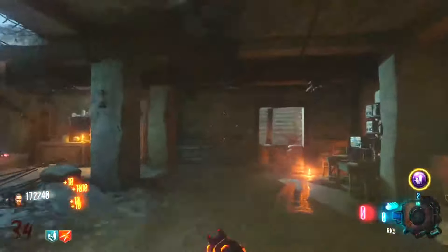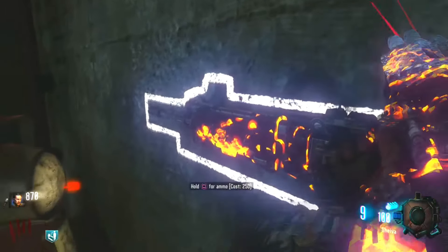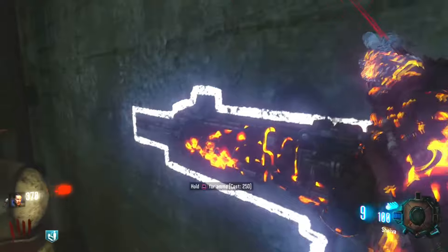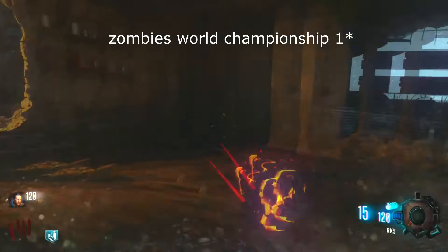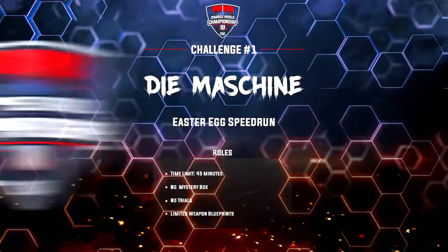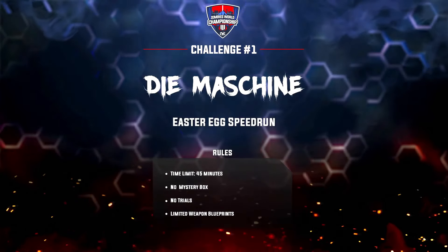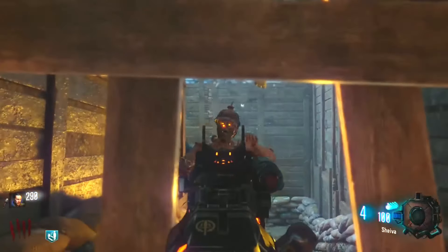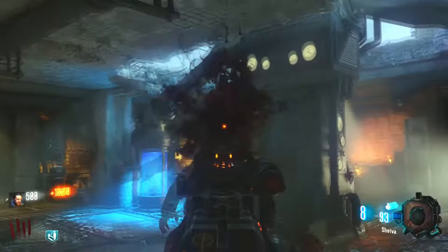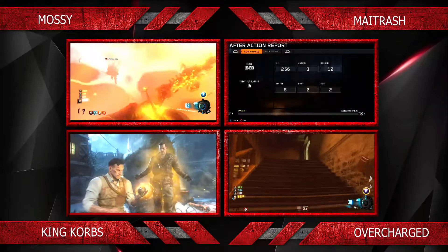This is the Origins first room world record on Black Ops 3 by I'm Overcharged, and this is no ordinary world record game. This was actually a challenge to get into Zombies World Championship 2. There were three total events, and to get into the championship you had to complete one of the challenges. For ZWC2, one of those challenges was the Origins first room — whoever got the highest round only in the Origins first room got flown out to California to compete.